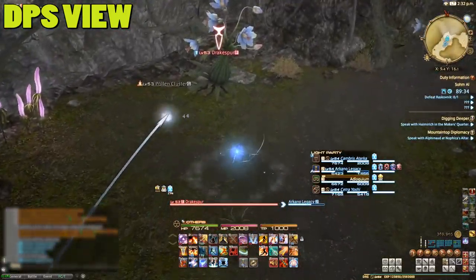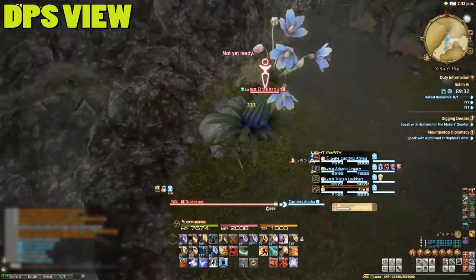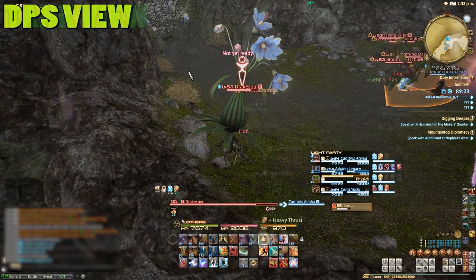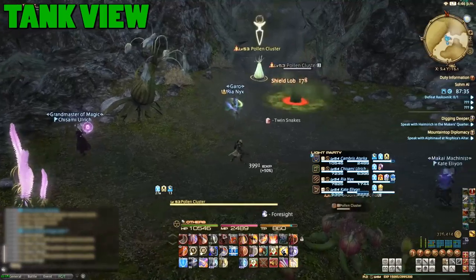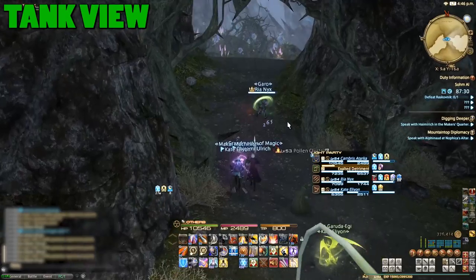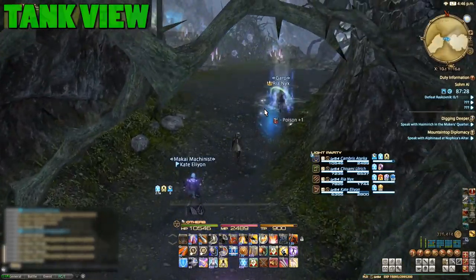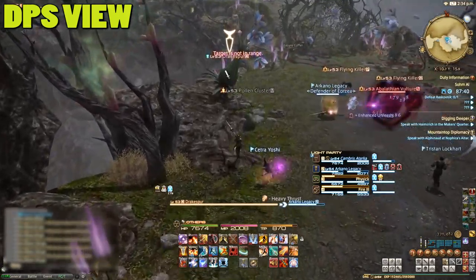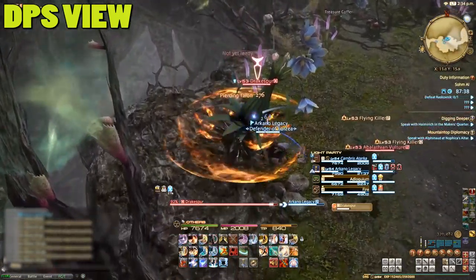Before the first boss you'll come across Drake Spur Plants. If left alive they will continuously spawn pollen clusters on nearby players. These clusters explode in an AoE and poison anyone standing too near, similarly to the fleshy pods in the Thousand Maws of Totorag dungeon. As a DPS, as soon as the tank pulls the nearby trash, attack and destroy the Drake Spurs to prevent more clusters from spawning.